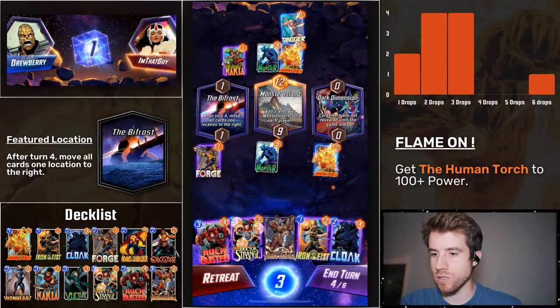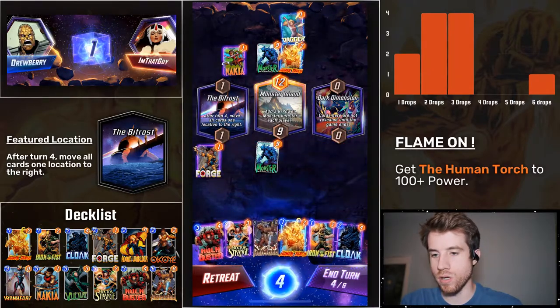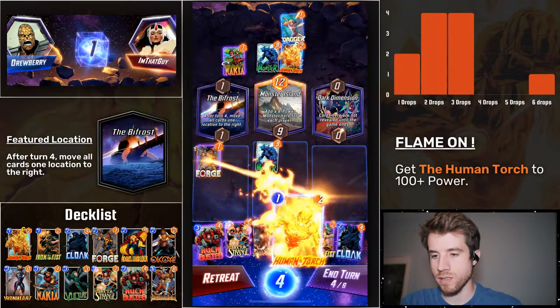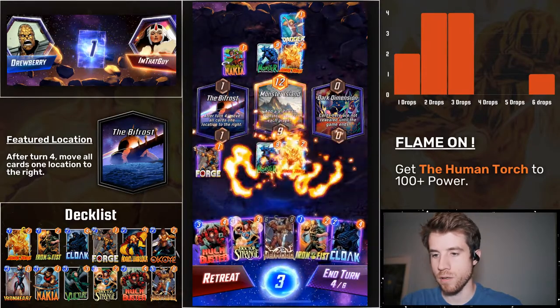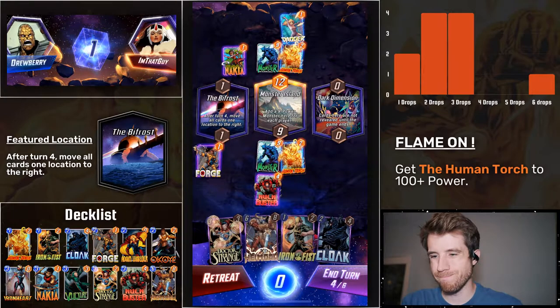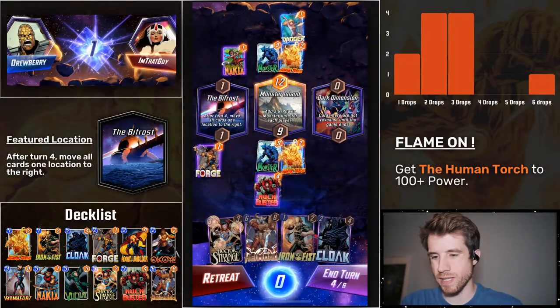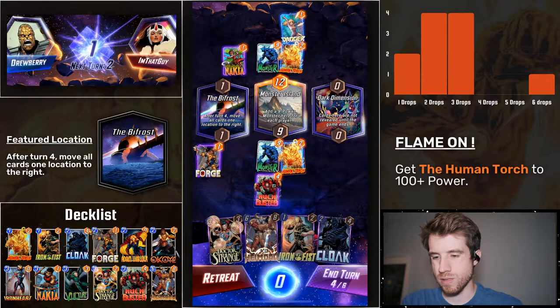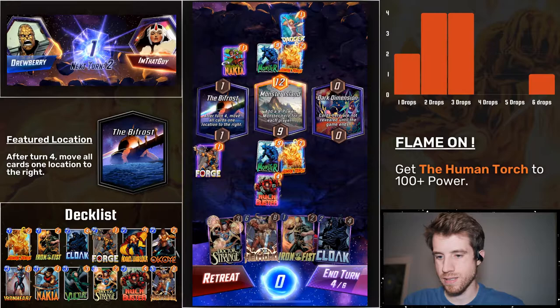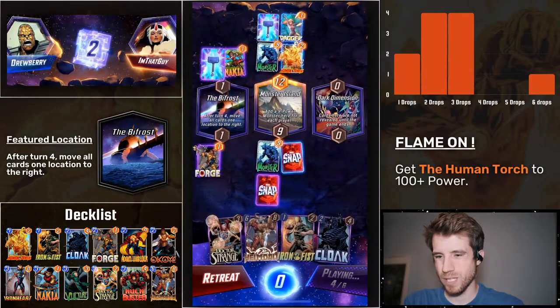Okay, Human Torch — no, no, no, no. It's the Bifrost turn. All right, put it all in. Go to the right, and then Cloak. Cloak in the middle for him to go left, and then Heimdall on six for him to go left again. Right? Something like that?